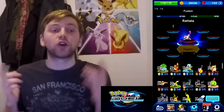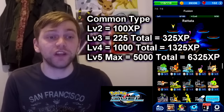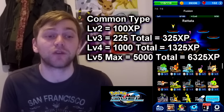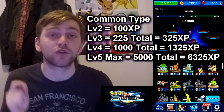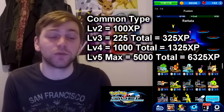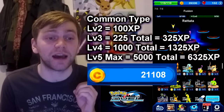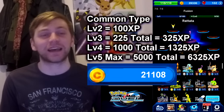For common Pokemon: Level 2 needs 100 experience, Level 3 needs 225 more, Level 4 needs 1,000, and Level 5 needs 5,000 more — giving a total of 6,325 experience to max out a common Pokemon. With one X rare cube you'd be able to do that. And the coin cost works out to 21,108 coins to max that out.